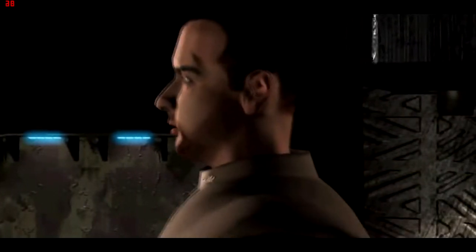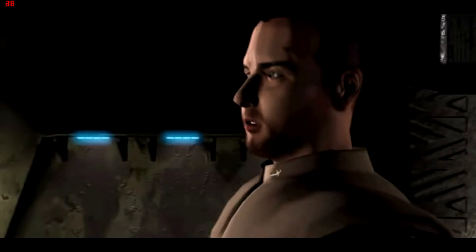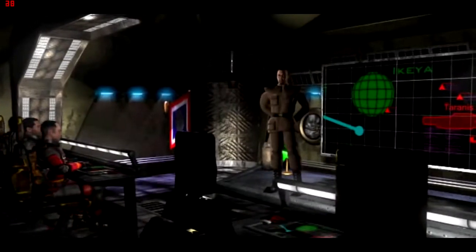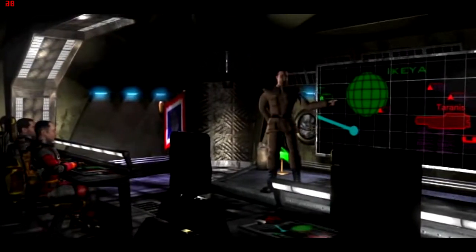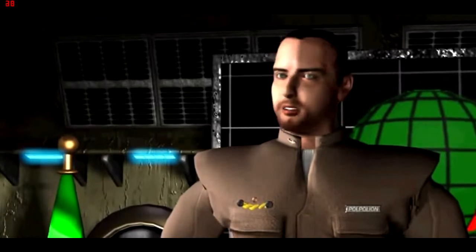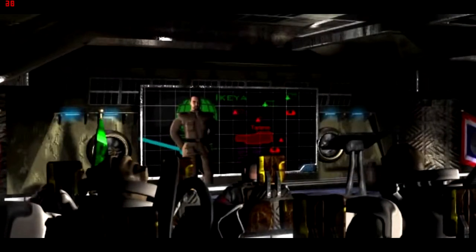If this goes off, it will give us an opportunity to study Shivan technology up close, and bag a few live Shivans in the process. In order to do this, we will conduct a series of missions designed to take out the cruiser's escorts and defenses. Time to chip away at the boulder, people. That is all. Report to your flight leaders for your orders. Dismissed.